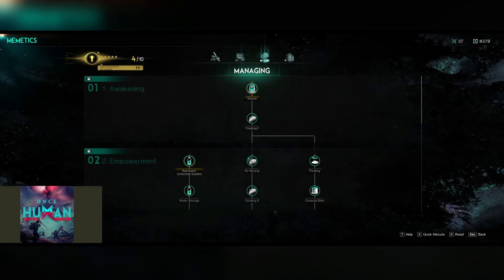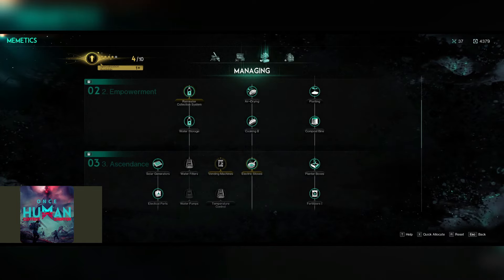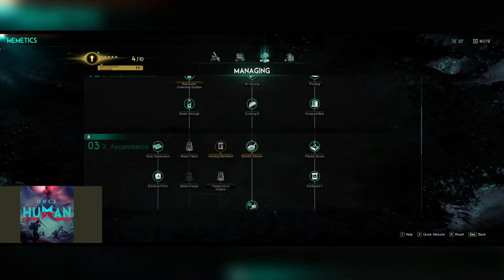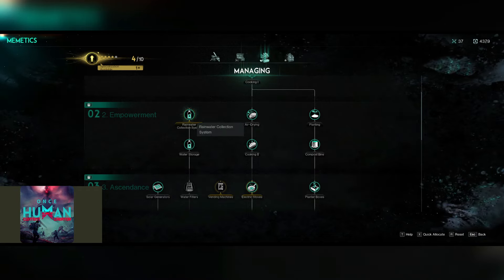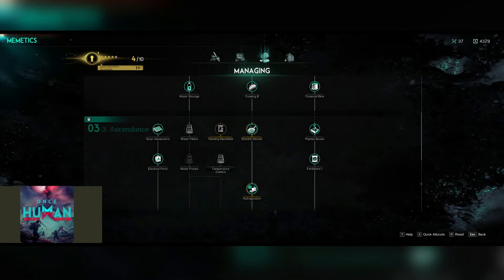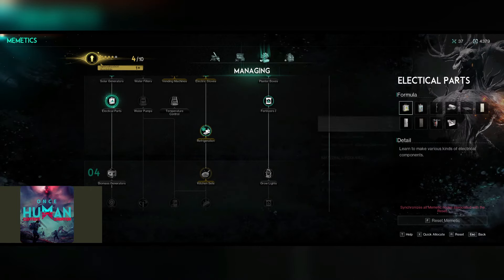Your third category is managing, and this covers food, water, power, and planting. A lot of people are skipping over some stuff here because they're not really worried about cooking and are finding food in the wild. But really, this is where you get your solar generation, your electrical parts, and so on.